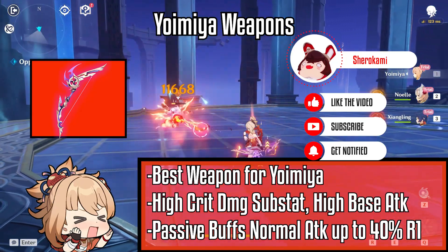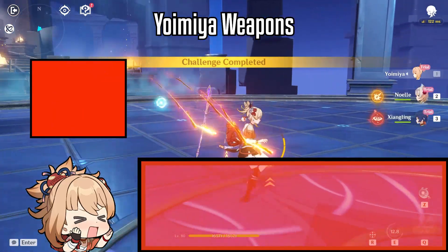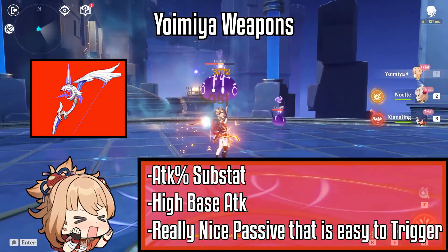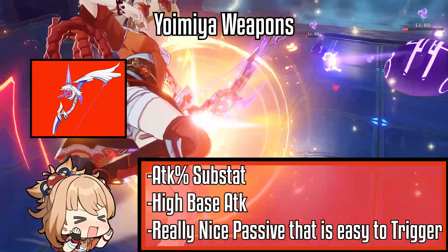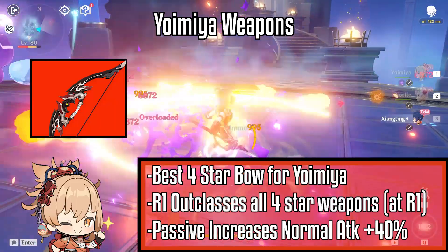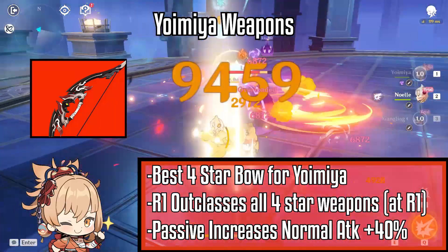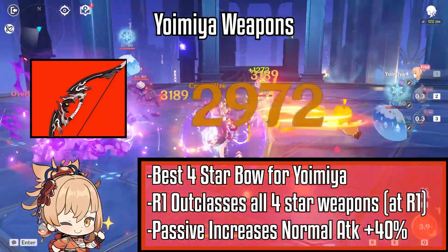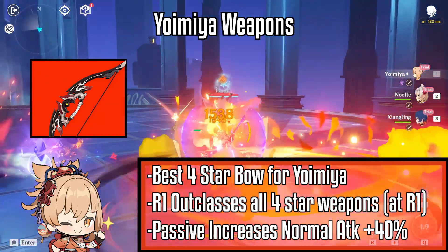With stacks, it is the best weapon hands down. If you already have an Amos' bow, you can consider running Yoimiya with it — it has a nice passive that works well with Yoimiya. Rust is the perfect bow for Yoimiya. If you've pulled a lot, you might have one of these collecting dust sitting in your inventory. Unless you have bad RNG, you should have one.